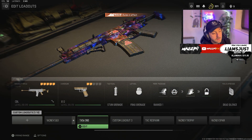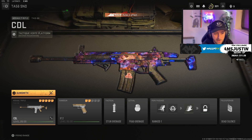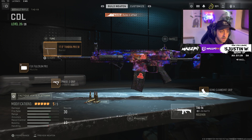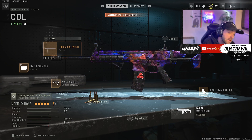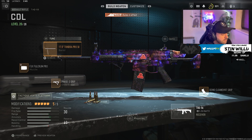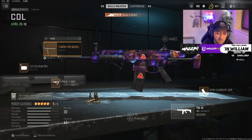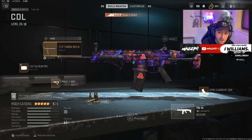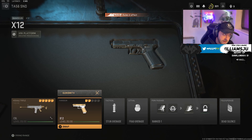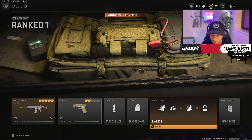If you are an AR user or going to be using a flex, this AR is probably one of the best to use with a stock and the muzzle I've been trying out. This is the TAC-56 build — pretty much a CDL build, used in GBs and the VCL damage format, and now used in ranked play. You've got the 17.5-inch Tundra barrel, the FJX Fulcrum Pro muzzle, the Phase 3 grip, the Demo Clean Shot rear grip, and the TV Cardinal stock. I pair that with an X12 pistol — just the default with a barrel and grip. Then stun grenades, frag, and ranked perk package one with Dead Silence.